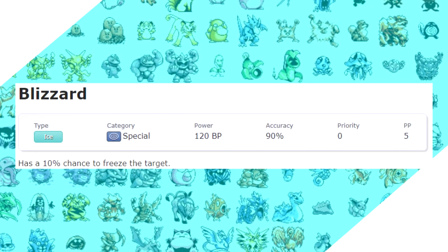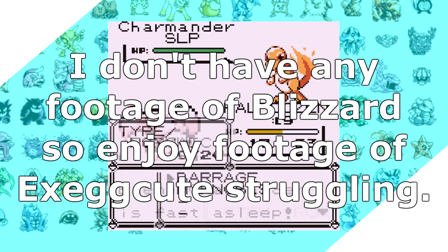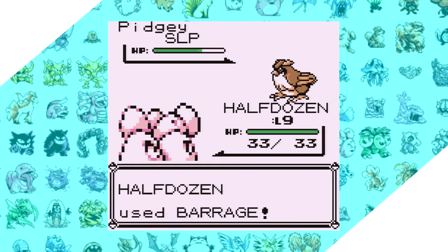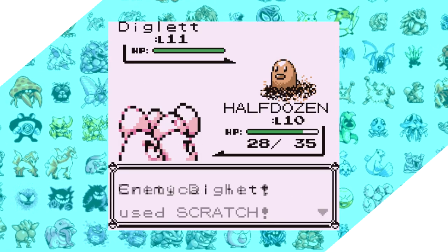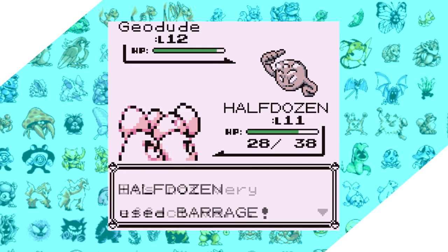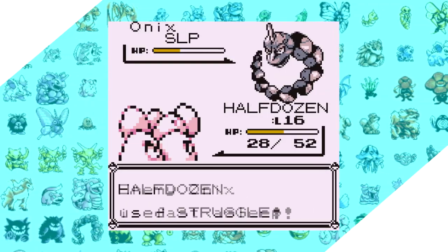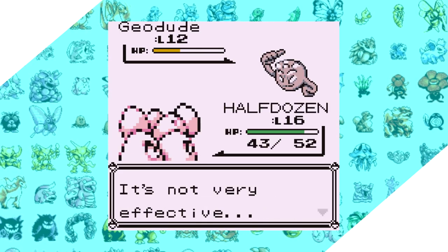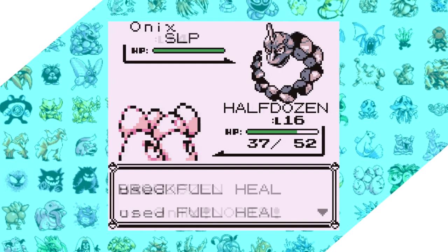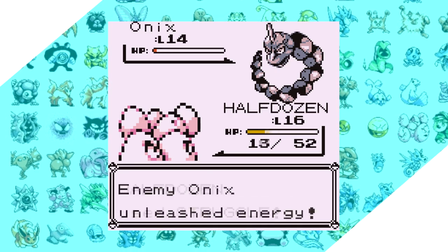Blizzard comes in at number 4 — a move I admittedly don't use as much as I should, but I just can't deny the power. It's a massive 120 base power in Gen 1, and the fact that fire doesn't resist ice moves in this game means this nuke doesn't have many things it can't hit for at least neutral damage. Toss in a 10% chance to freeze the opponent — which is essentially a death sentence in Generation 1 — and you see why it's here. What makes Blizzard so busted is its absurdly high 90% accuracy for a move of this power. Game Freak immediately knew they made a mistake and nerfed it to 70% accuracy in Gen 2 onwards. The only balancing factor is that it only has 5 PP and you have to make it all the way to Cinnabar to get access to it.